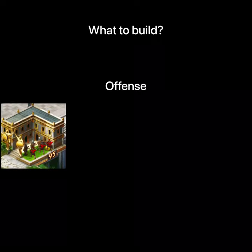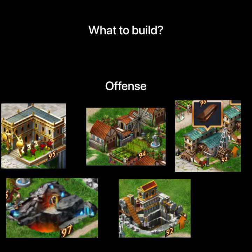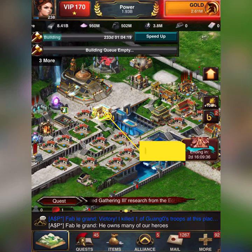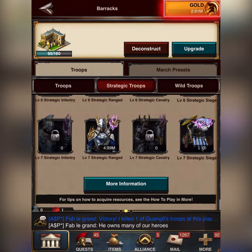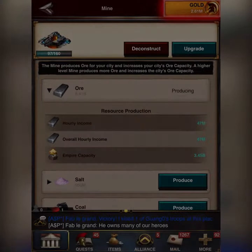Now let's talk about offense. If you play more offense, the best buildings to build are barracks to train more troops and faster, farms, lodging camps, mines, and gori to have resources for more troops. If we check out my city, I have a barrack level 95 that can produce 1.69 million troops in 860 days. And these are the following hourly productions.